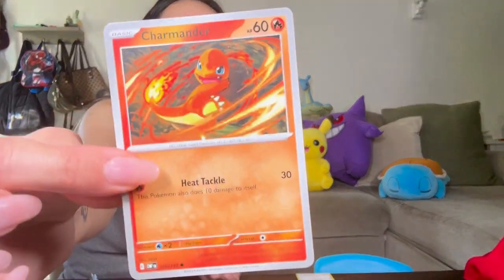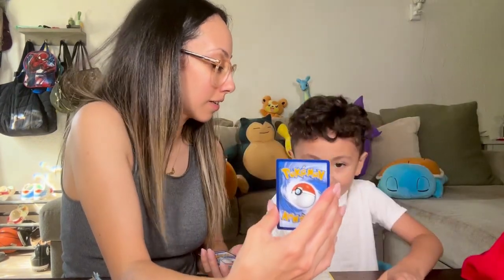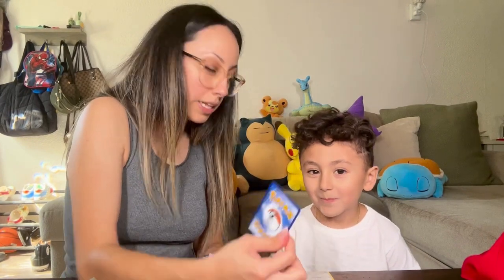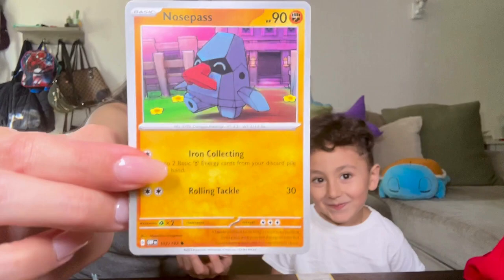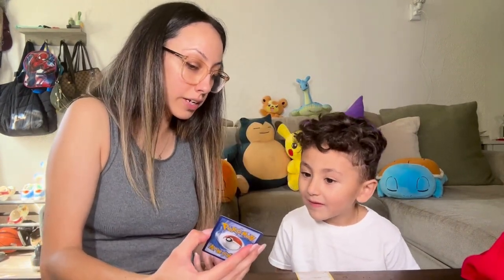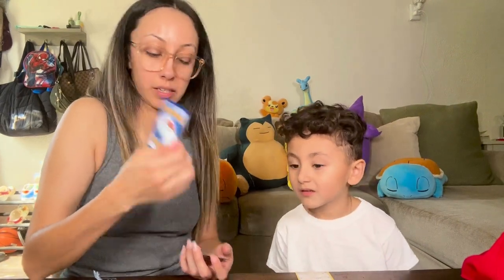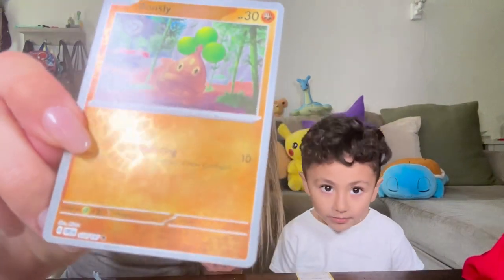We have a Charmander! We do have a Charmander! You know what that is? It's Eldino! Litwick! Do you know what that is? Nosepass! And a Basic Energy. You know what that is? It's a Togekiss — hollow! What's the base form? Togepi — then Togetic! Bonsly! That's also a hollow but you cannot see it. Oh, there it goes.